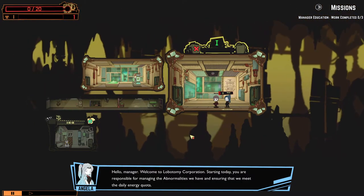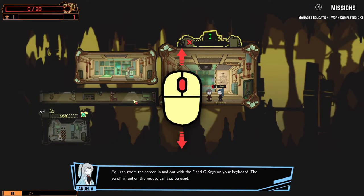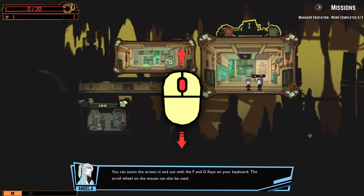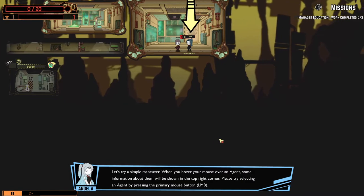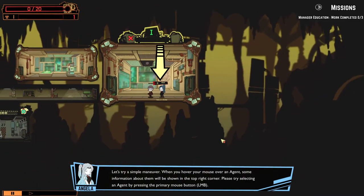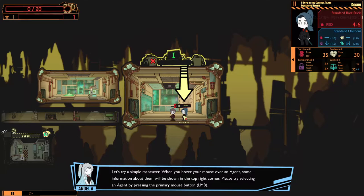Starting today, we are responsible for managing the abnormalities we have and ensuring that we meet the daily energy quota. We can move with the mouse — zoom in, zoom out. Let's try a simple maneuver. When you hover over an agent, some information about them will be shown in the top right corner. Please try selecting an agent by pressing the primary mouse button. That's our agent — Standard riot stick, one day control center, indecisive newbie.